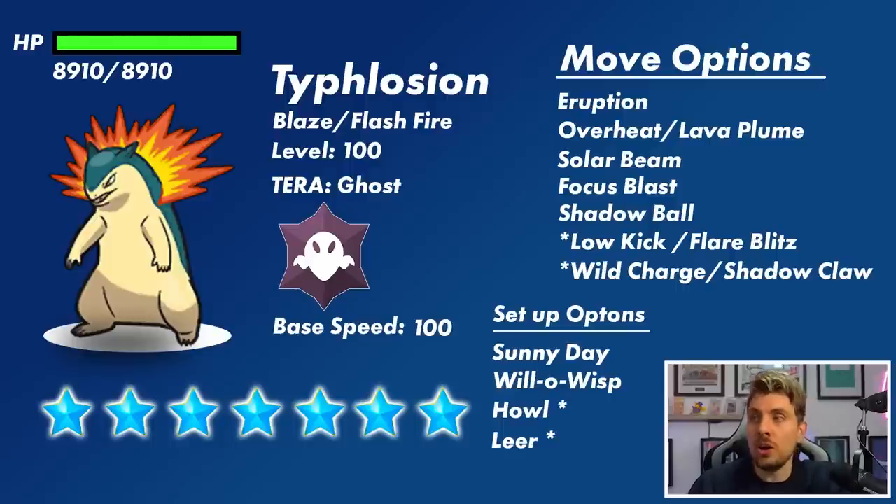The move options for Typhlosion are likely going to be big Fire-type and Ghost-type attacks playing off its Ghost Tera typing. The big attack to watch out for is Eruption — a base 150 power move based on its HP, boosted by Sun, so it will hit extremely hard. Overheat is another option, and Lava Plume has a 30% chance to burn the target.